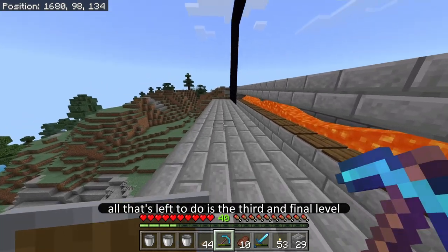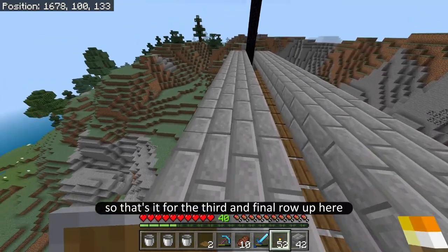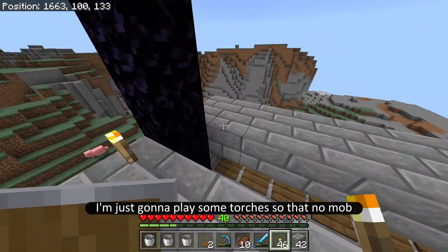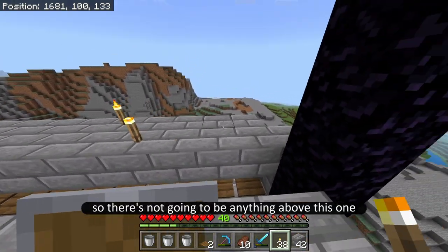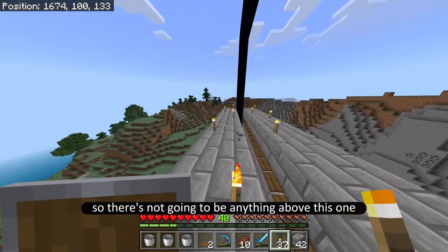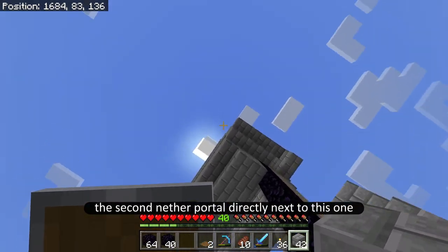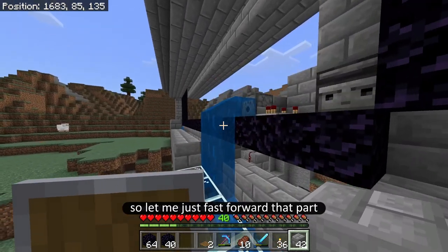The second level is done, and all that's left is the third and final level right inside the middle. That's it for the third and final row. Up here I'm just going to place some torches so no mobs spawn, because this is going to be the highest layer. Next I'm going to build the second nether portal directly next to this one — let me just fast forward that part.